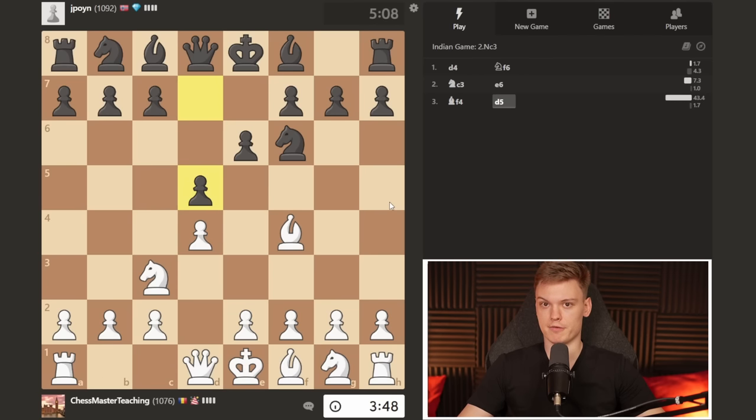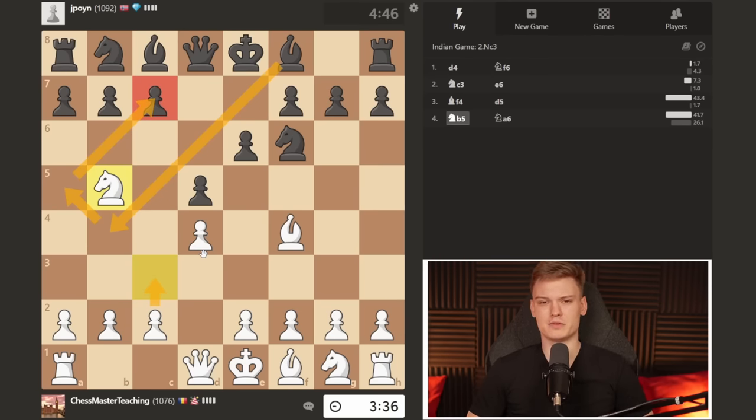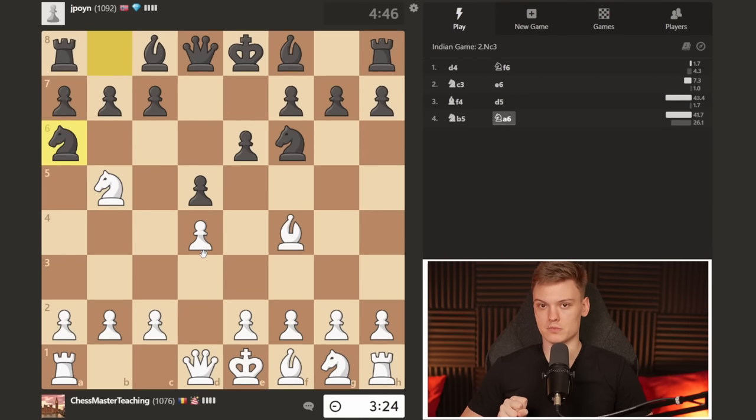He plays d5, just transposing to mainstream stuff. I like knight b5 — you can also play e3 but again you have to deal with the pin, so better to avoid it if you can. Just hop with the knight. This is one of the main theoretical positions — it's a very nice move because it forces a concession from black. I expect either the knight or the bishop, played around 50-50. Once you start climbing the ladder you may occasionally see the check with the idea to meet c3 with bishop to a5, leading to unorthodox positions.